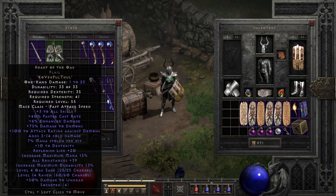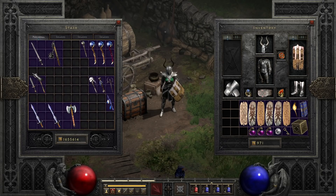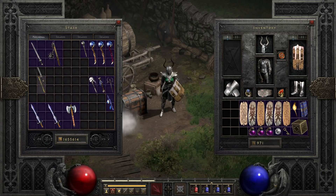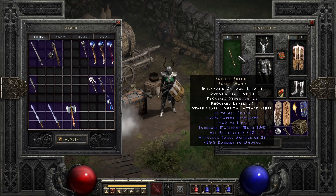As we move along, we do have some more similarly generic but slightly different use-case caster weapons. First, Wizard Spike, with faster cast, massive resist, and mana perks. While it lacks plus skills, it is still a great weapon to use for safety's sake and if you need to hit an extremely high casting breakpoint. Second, we have Suicide Branch, which offers a similar massive faster cast boost, but sacrifices a chunk of the other mods for plus one to all skills. It still packs some mana and resist, just nowhere near as much as Wizard Spike. Both of these are super popular for some variants of Crybarbs or Spammer Sorceresses.